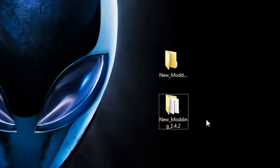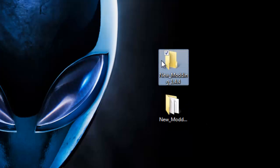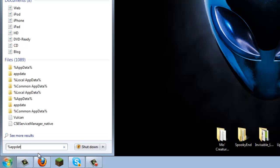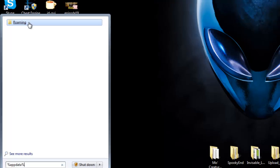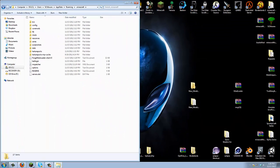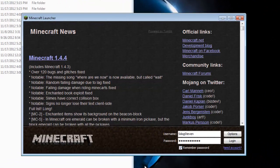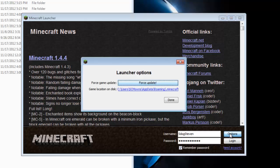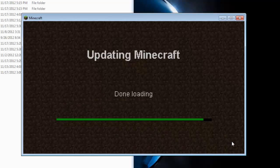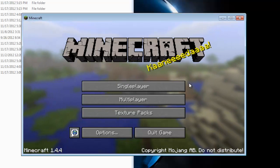Now we need to get our minecraft.jar. To do that, go to Start, search your program files, and type in '%appdata%'. Go up to your Roaming folder, click on it, and you should see .minecraft at the very top. Go into your .minecraft folder. Before you copy over your minecraft.jar, be sure you have a brand new one. Go to Options, Force Update, and login to download a fresh minecraft.jar, because you cannot decompile a modded jar.